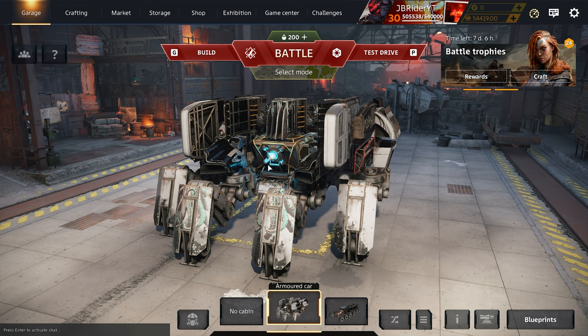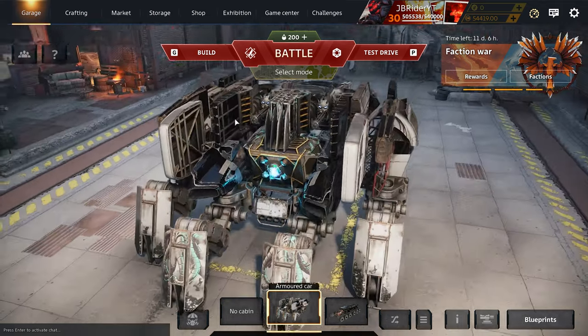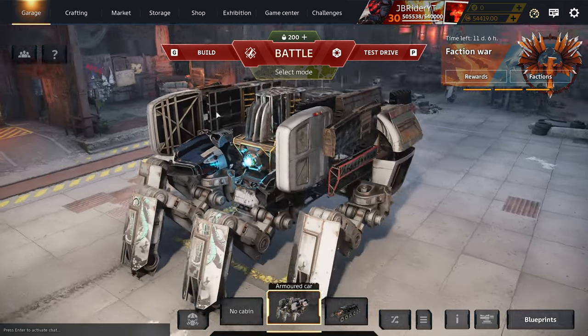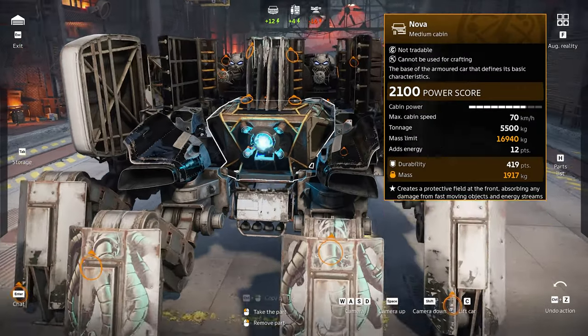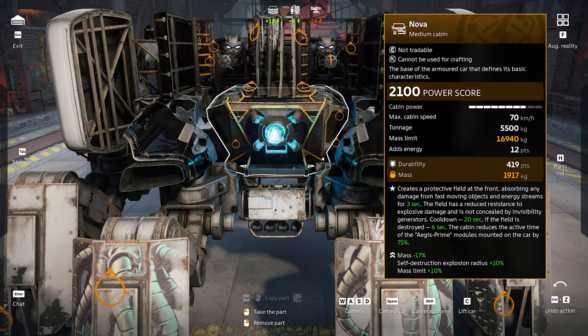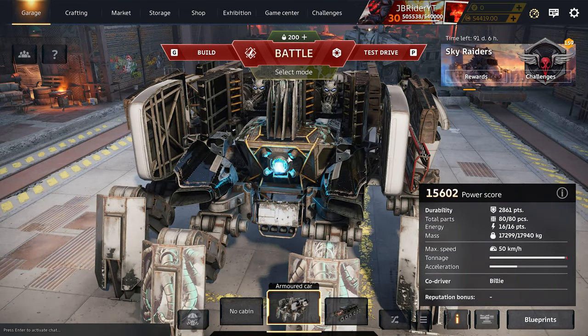Since we're on the topic of cabins and durability, I want to show a few more things. In a previous video I mentioned I don't like builds where the cabin is exposed, but didn't explain why. Back about a year and a half ago, builds with an exposed Nova cabin and Bigram legs were clan wars meta — the Nova cabin has a shield that blocks projectiles.